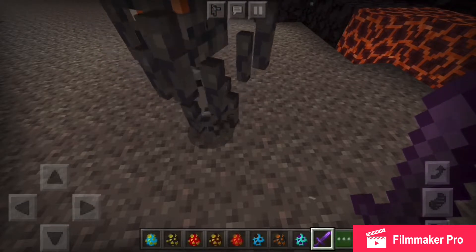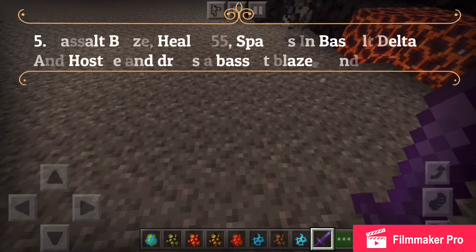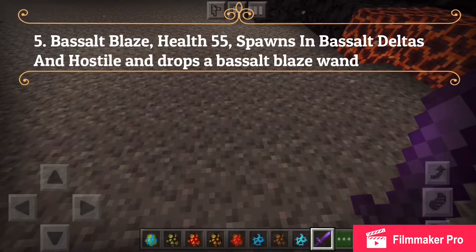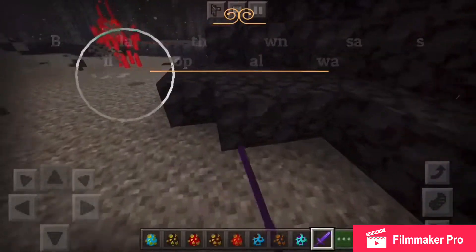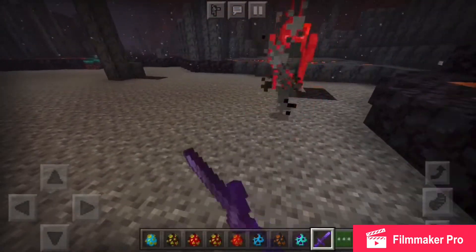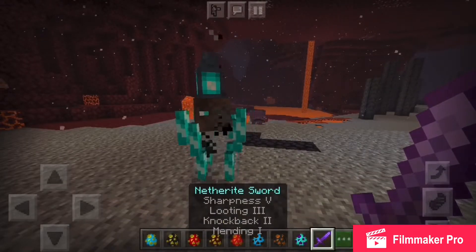Let me guess its health is 55 — I can tell. It attacks players. It drops a Basalt Blaze Rod — I read it two hours ago. Next we have the Soul Sand Blaze.